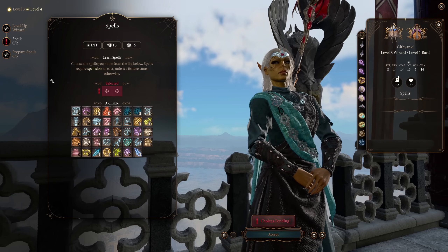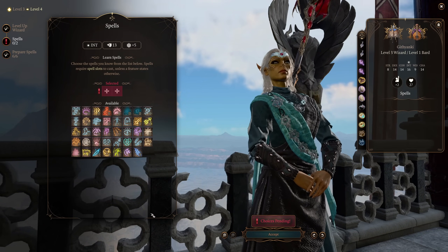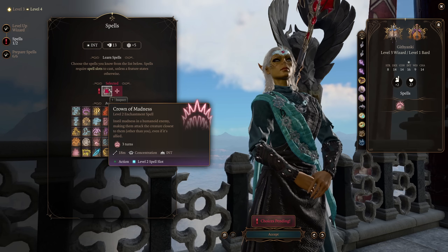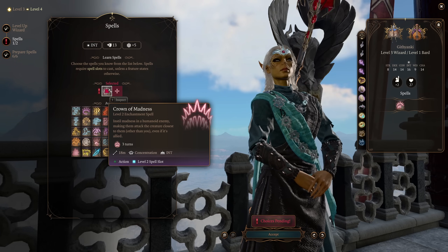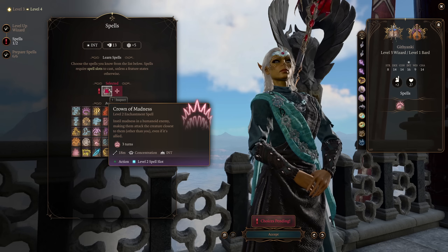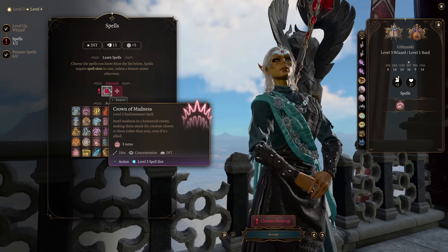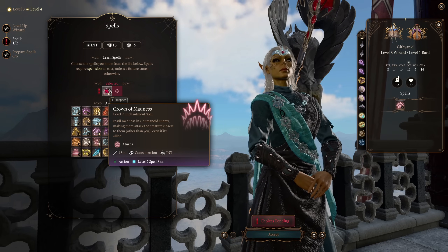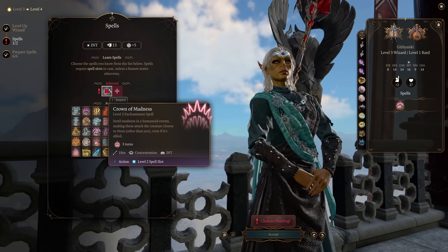At wizard level 3, we're going to gain access to level 2 spells, which means we're going to gain access to some really great early to mid game spells. The first one being Crown of Madness, allowing you to instill madness in a humanoid enemy, making them attack the creature closest to them other than you, even if it is allied. So that means you can cause enemies to start attacking each other, which is going to be really fun.